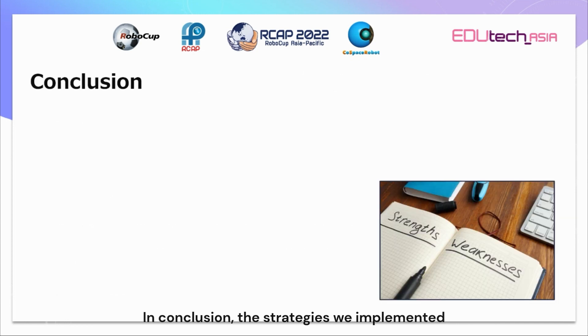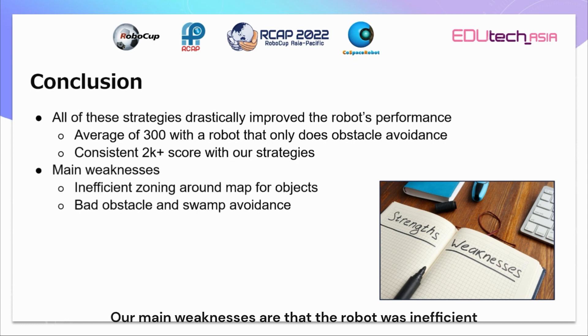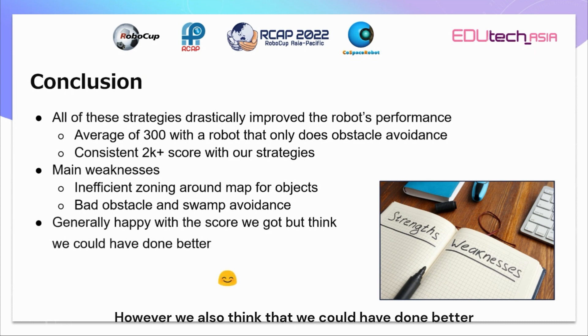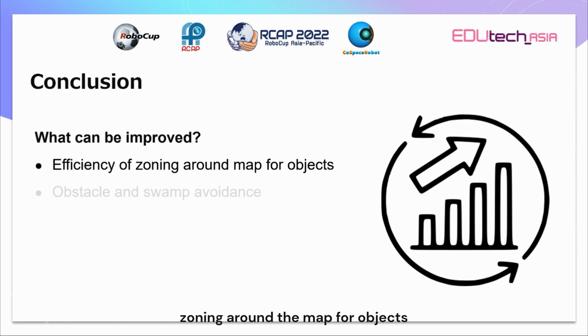In conclusion, the strategies we implemented drastically improved our score — from an average score of 300 without the strategies to an average score of 2000 and above with all the optimizations. Our main weaknesses are that the robot was inefficient in zoning around maps and had poor obstacle and swamp avoidance. In general, we were quite happy with our score, however we also think that we could definitely have done better. In terms of further improvements, we think we can improve the efficiency of zoning around the map for objects and find a better solution for obstacle and swamp avoidance.